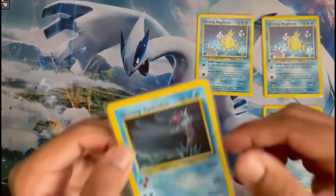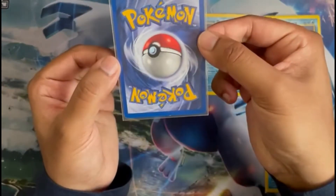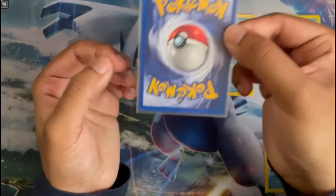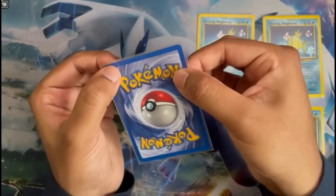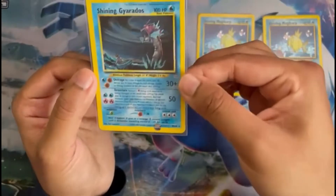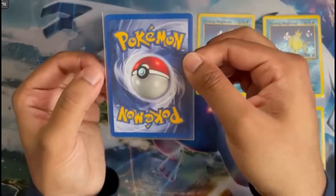Onto the next one which is the Unlimited Shining Gyarados. Centering wise it looks pretty good from the front. On the back you can see there's a bit of whiting on the top right corner, bottom left corner, and some additional whitening in a few spots. In general I would say this is still in near mint condition. Turn and centering looks pretty good, maybe slightly towards the left.